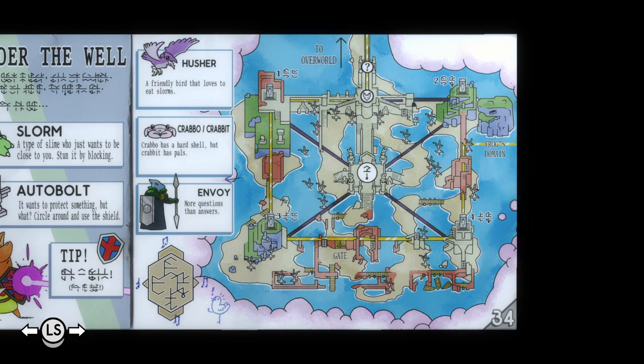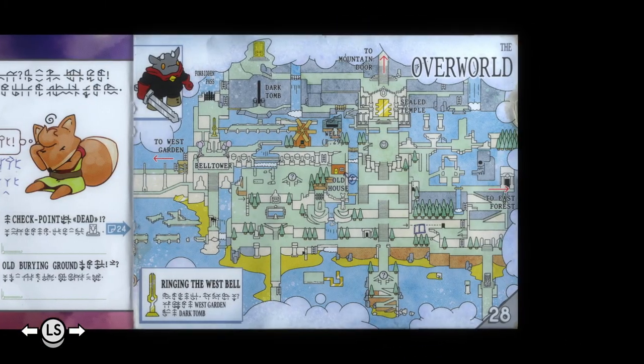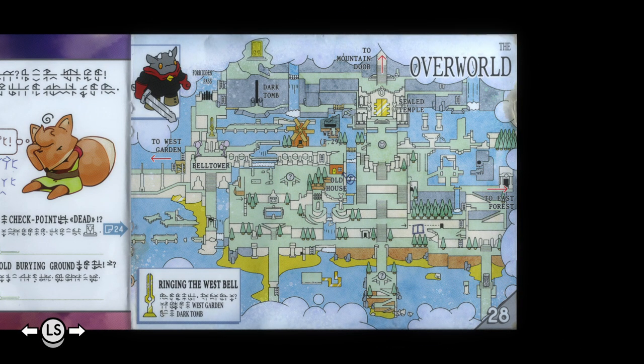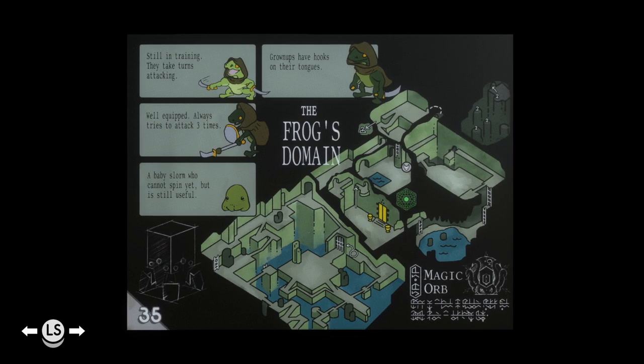It doesn't even say exactly where this area is. Like, where is this? To Overworld — so I guess that would be on the lower part here, one that I'm not even going to as of just yet. And then the frog's domain. But it's still useful. There's also a magic orb in here, which I can't read anything about, so I'll figure that one out later.